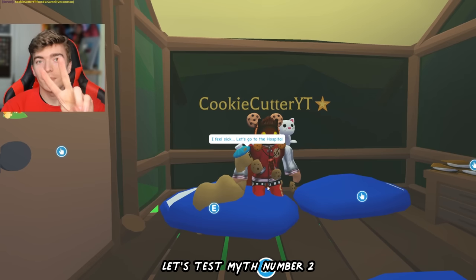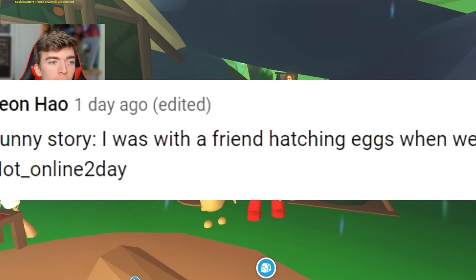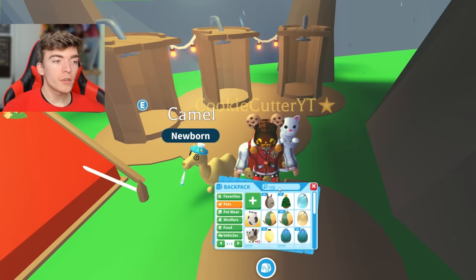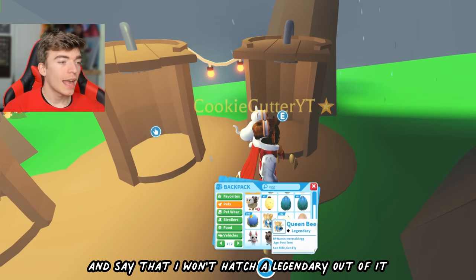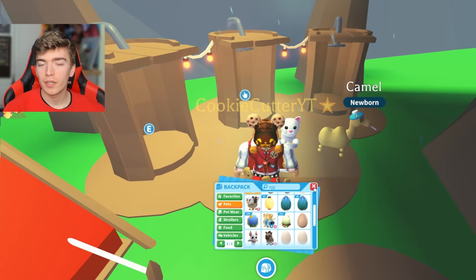Let's test myth number two. According to Leo, there was a funny story with their friend. They were both trying to jinx themselves and said that they will not hatch a legendary. But right after, they both got gold horns. So supposedly, all I need to do is pick an egg and say that I won't hatch a legendary out of it.